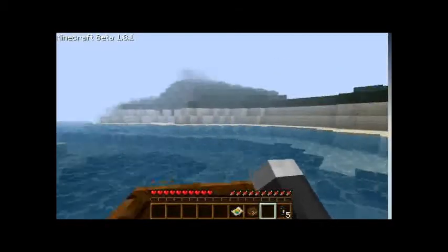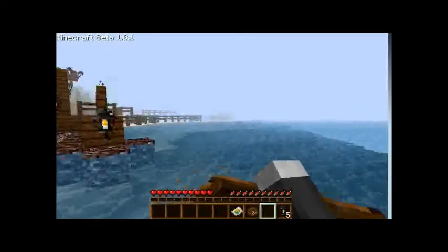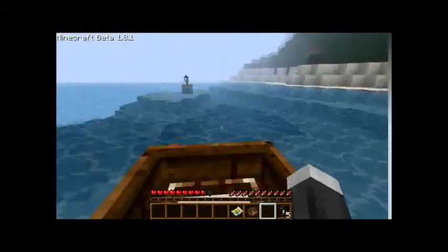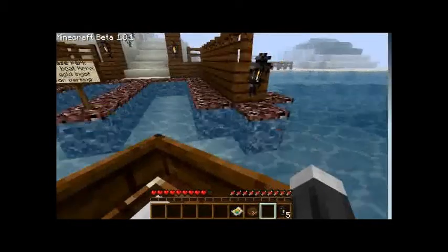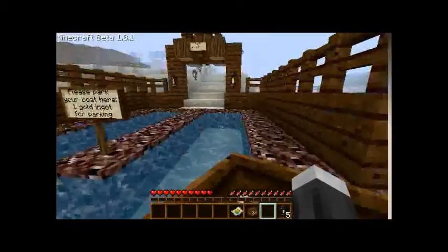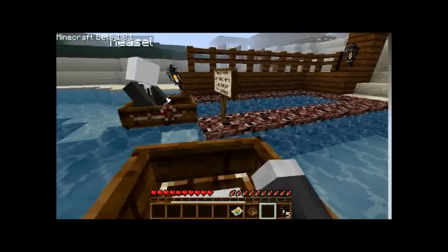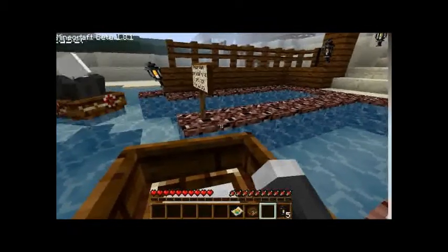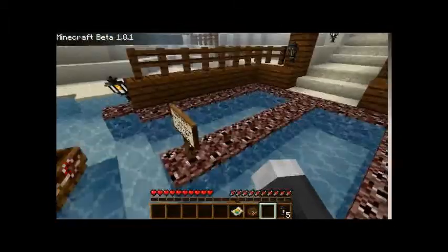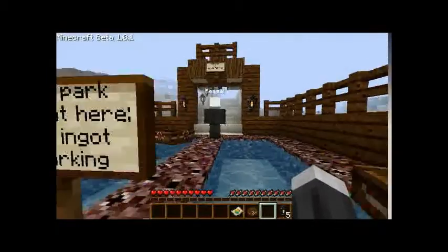I don't know that changing the render distance even helped. Please park your boat here — one gold ingot for parking. I don't want to park it here, I don't have a gold ingot. I want to park it over here for free parking. Look at that, that was free! Oh, how do we get in? It's all fenced off — that's why you gotta park in there. Maybe we can pay rent later. That's an unreasonable delay. Why are boats so difficult to park? I did it! Kind of did it. Nah, you got close enough.